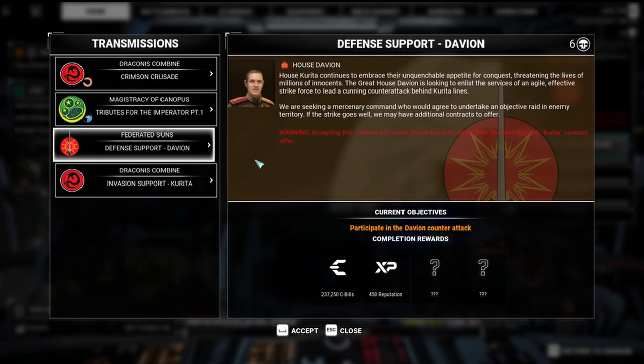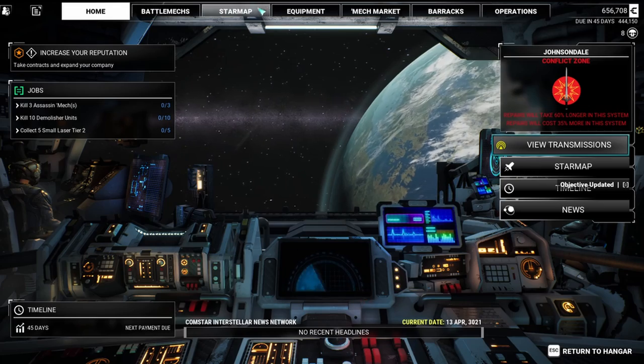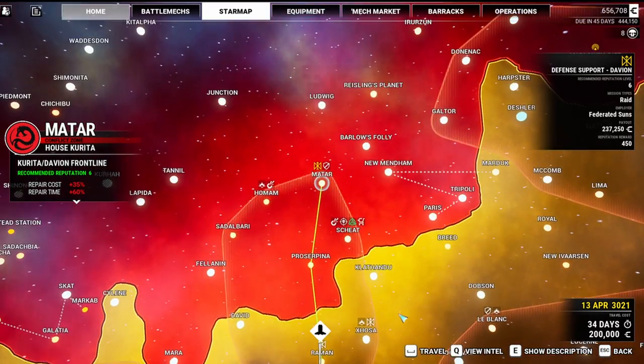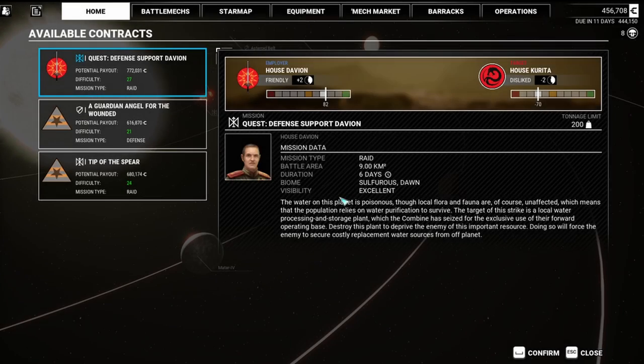House Kurita continues to embrace their unquenchable appetite for conquest, threatening the lives of millions of innocents. The Great House Davion is looking to enlist the services of an agile, effective strike force to lead a cunning counterattack behind Kurita lines. We are seeking a mercenary command who would agree to undertake an objective raid in enemy territory. If the strike goes well, we may have additional contracts to offer. Defense Support Davion.